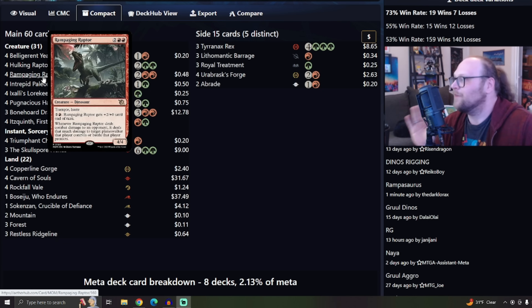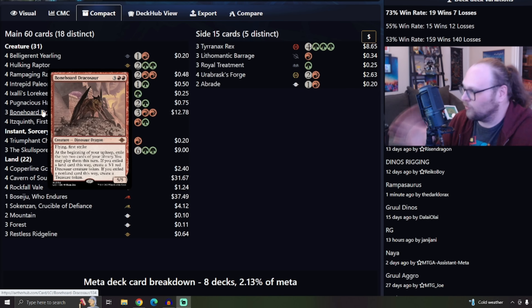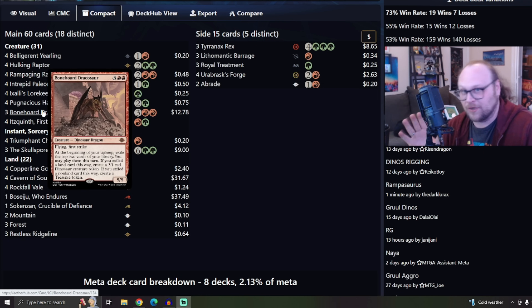This deck also has ramp, with decent stats on cards like Hulking Raptor — a four-mana 5/3 with Ward 2 that gives you two green mana every single turn. You also have Rampaging Raptor. We've also got Bonehorde Dracosaur for a little bit of long-game value — we can draw cards off of it, we can make bodies off of it. So if the game goes a little bit longer than we want, or we don't get the best start, like Lorekeeper into Hammer Skull, then Bonehorde Dracosaur often comes down on turn four and can help turn the game around. Flying First Strike is just good, and there's a bunch of stuff they probably want to remove on the curve before it. Hopefully you're exhausting their removal and they can't kill your Bonehorde, and it just wins the game.